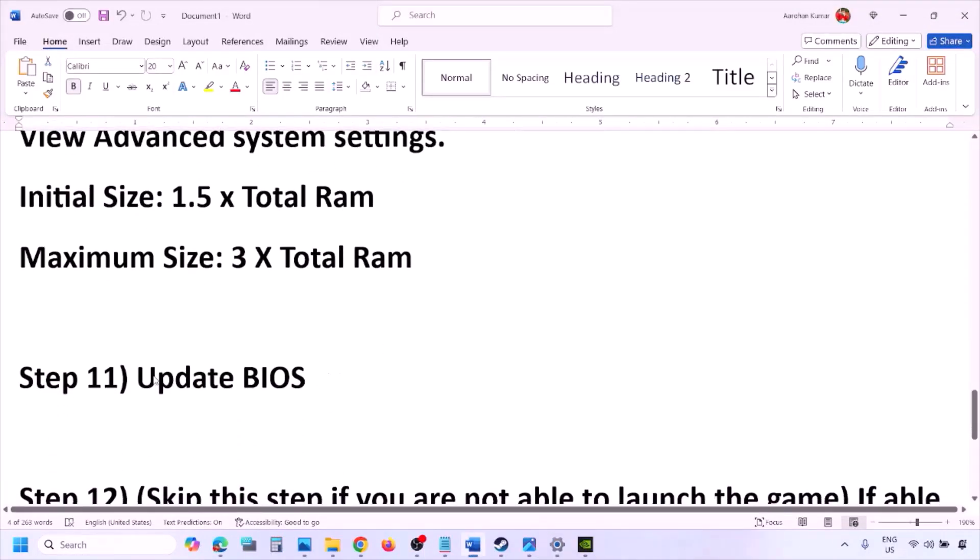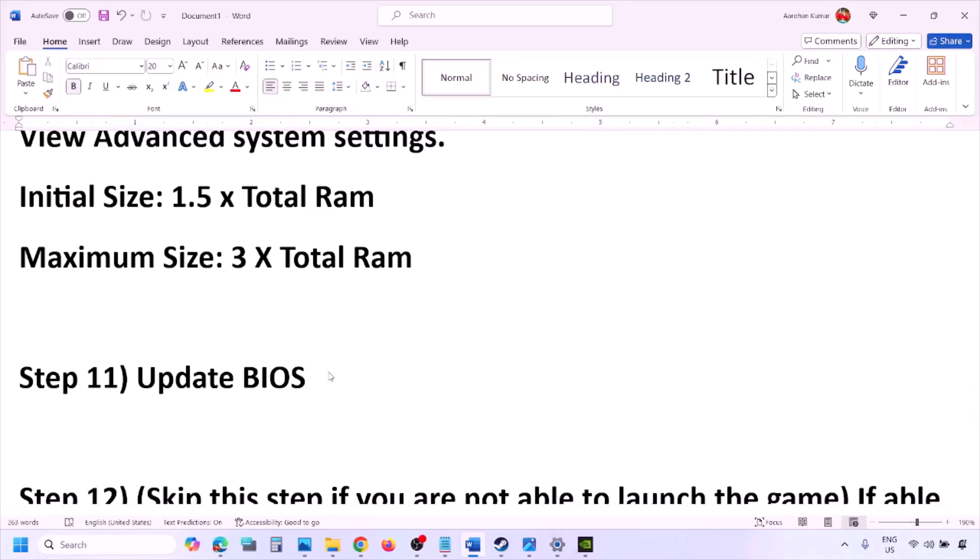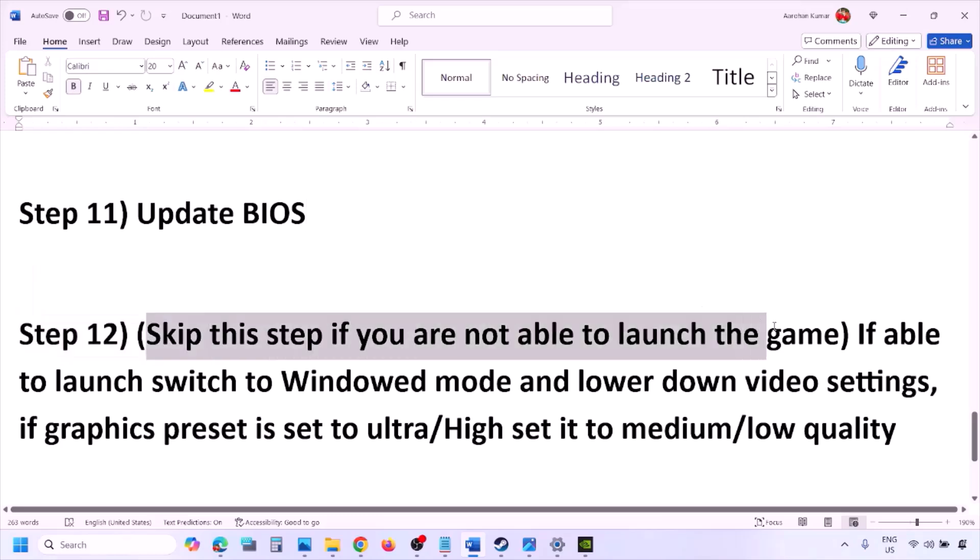The next step is to update the system BIOS. Go to your system manufacturer's website — Dell, Lenovo, etc. — select your model number, find the latest BIOS update in the software and download page, and install it. For laptops, make sure the battery is above 10% and the AC adapter is connected before updating. Your system will restart during the BIOS update; do not unplug the power cable. After the BIOS update, log in and launch the game.